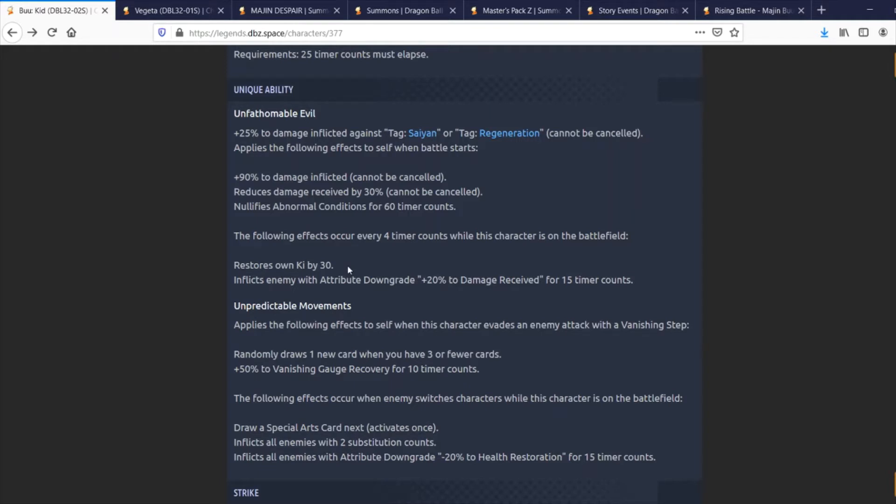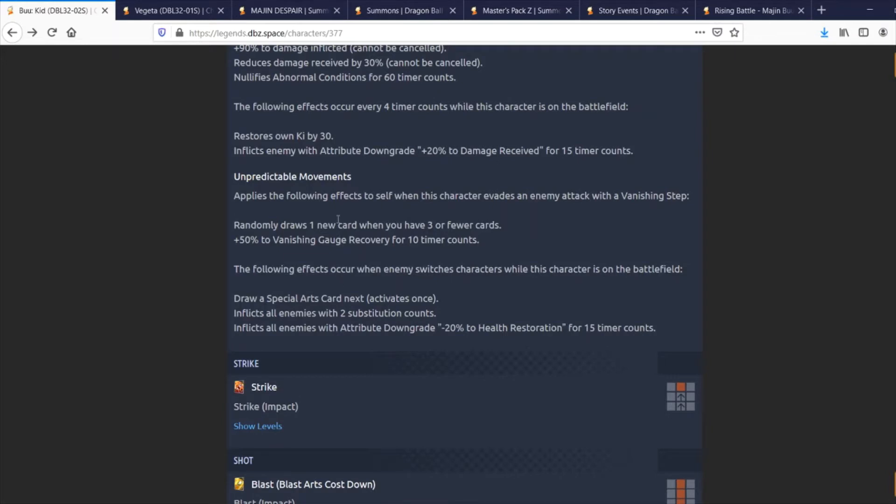His second unique ability, Unpredictable Movements, applies stealth effects: when this character evades an enemy attack with a vanishing step, he randomly draws one new card when you have three or fewer cards. This plays into not really needing card draw speed since he gets Ki back so often. When the enemy vanish steps and you have three or fewer cards, you gain one free card plus 50% advantage gauge recovery for 10 timer counts. Also, when the enemy switches characters, he draws a Special Arts card and inflicts all enemies with minus 20% health restoration for 15 timer counts.